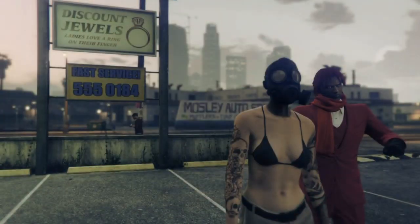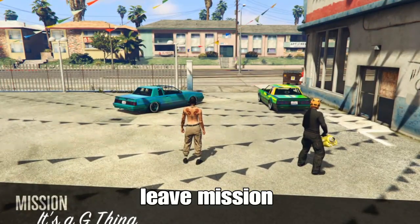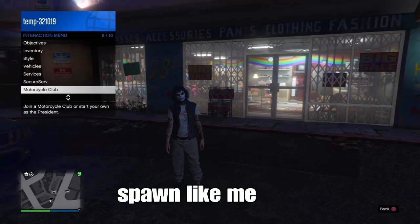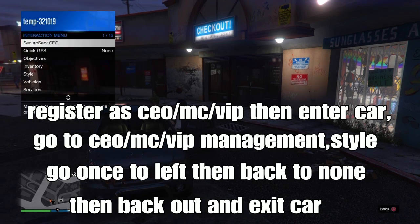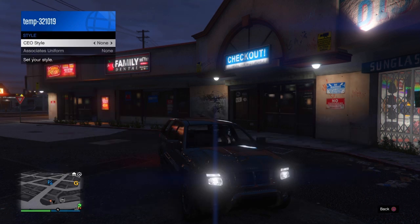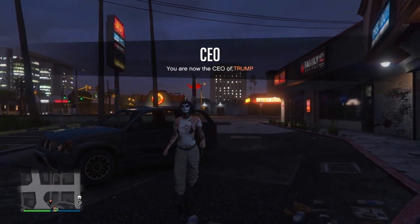This is easier to do with a friend so you can go fast and easy. Once you spawn in the mission, leave using your phone. If you see a glitch like me that needs fixing: register as a CEO, VIP, or MC, enter a vehicle, open your interaction menu, go to CEO/MC/VIP, go to style, go left then back to none, back out of the menu, and exit the vehicle. You'll notice your tuck t-shirt is now glitching with the bikini top.